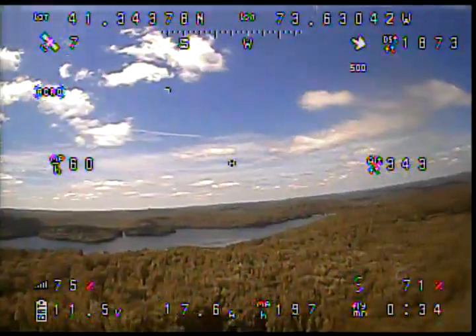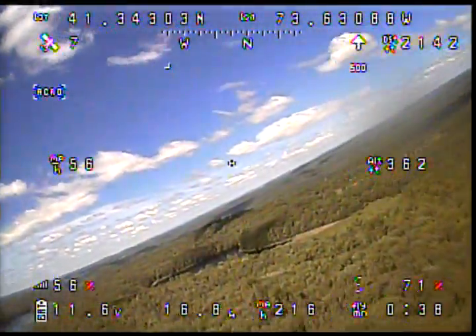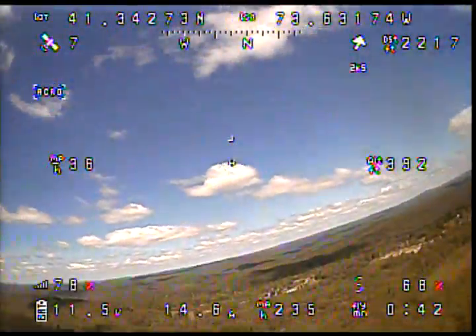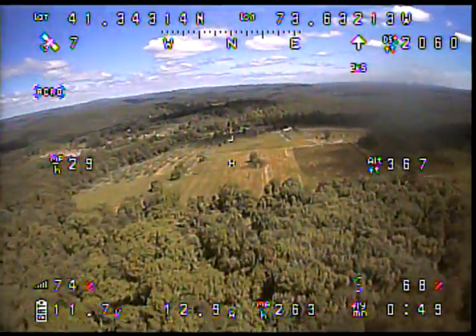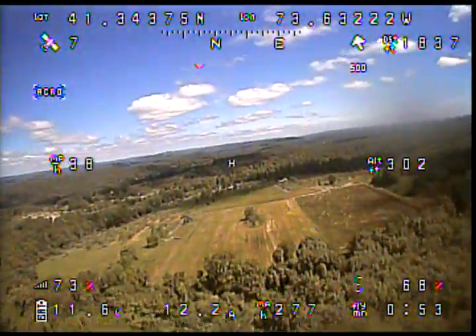So I have map mode turned on. You can see, right in the middle of the screen, is home, and then you can see the plane out in front, and now I'm heading back towards home. Direction of home is working well.